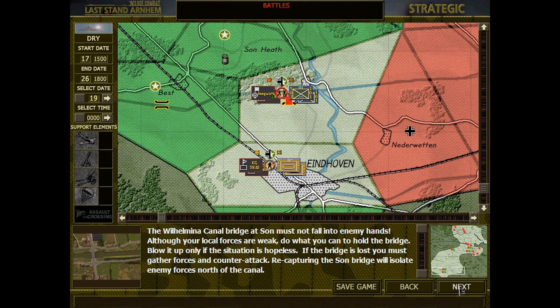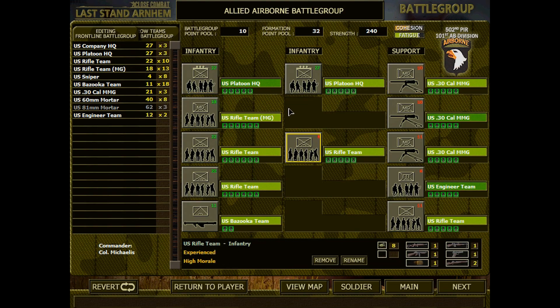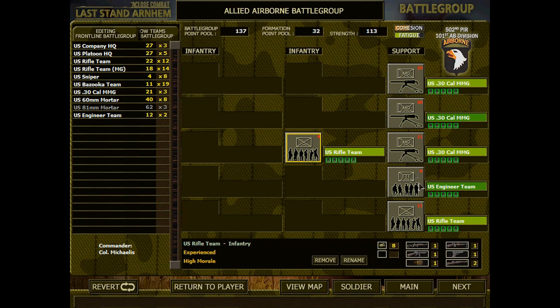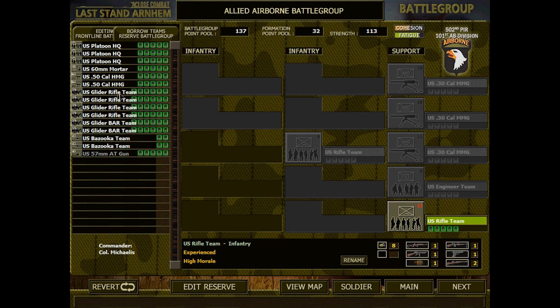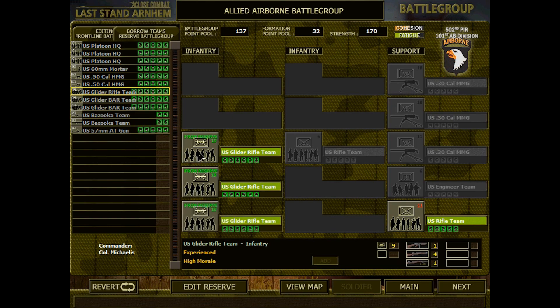We got two groups in here basically. I'm not entirely sure what the deal is. They're running pretty low on points, so we've taken out quite a few of the units previously here. Let's get some units in from the support team here. Let's give them glider teams.